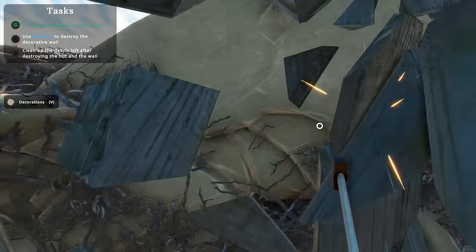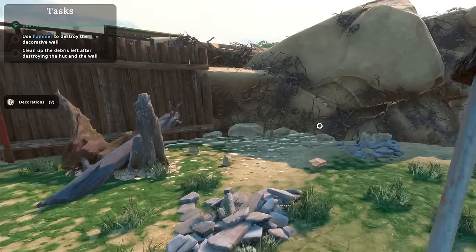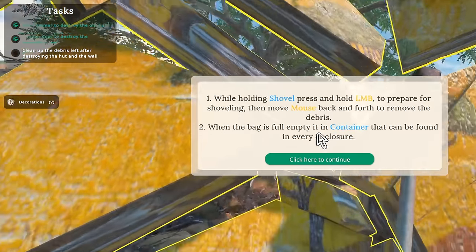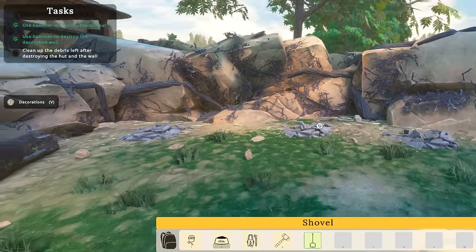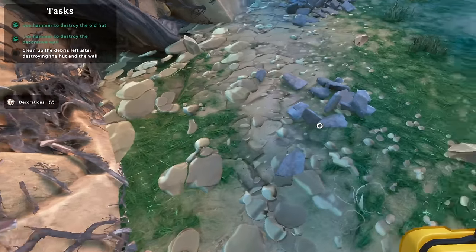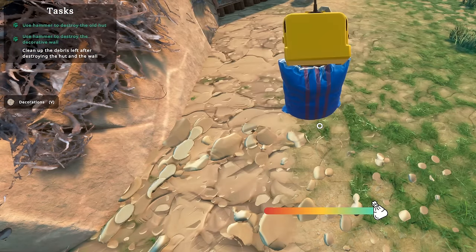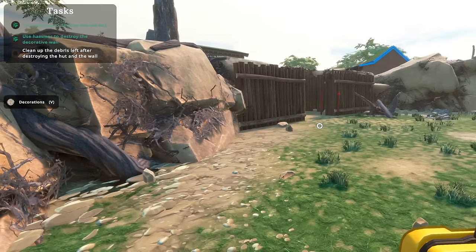It says use hammer to destroy the decorative wall — oh, why would we break this? Okay, is that good? Now I have to clean it off. Oh, I don't like it. Okay, and I just have to do this — oh, that's not too bad, that's easy. I like this. My bag is full — what do I do with the bag? How do I empty the bag? I have debris in the bag!